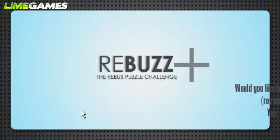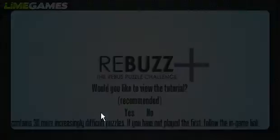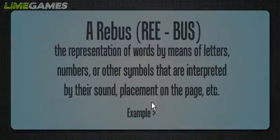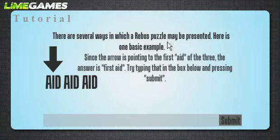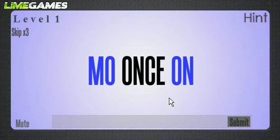So we're going to play. Most of these were really easy. Two of them stumped me for quite a while. You get skips in this game. The tutorial explains: a rebus is the representation of words by means of letters, numbers, or other symbols interpreted by their sound, placement on the page, etc. The author added skips after seeing reviews on the first Rebuzz where people wanted to skip ahead. The hints are more useless than ever — when I got stuck on a puzzle, the hints did not help.